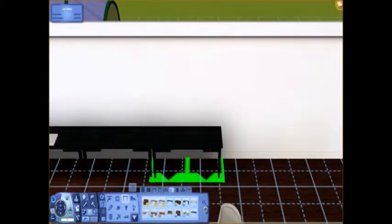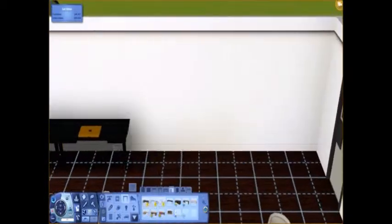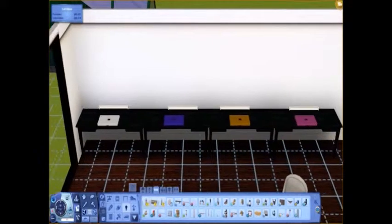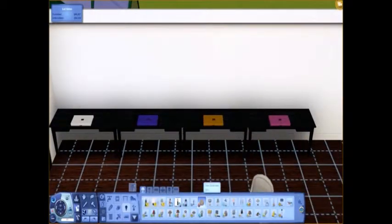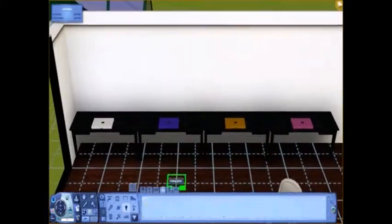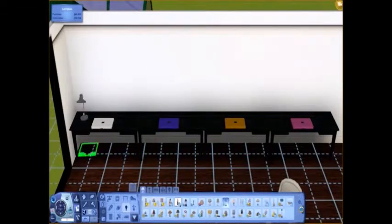I put tables in because a lot of coffee shops have places where you can do work. I used move objects and kind of put the tables through the wall a little bit so it looks like they're built into the wall. I messed around with the lights but didn't really like how those came out, so I just didn't go with that.